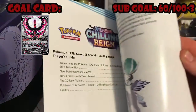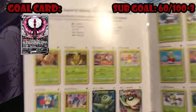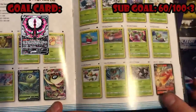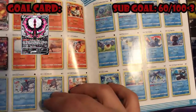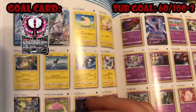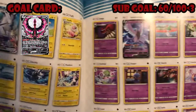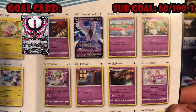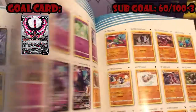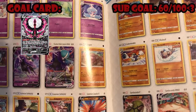First up we got our player's guide, which like usual goes over the basics for your cards and gives you a decent guide explaining everything. Then you have your card list — so what's in here: there's Celebi, there's Blaziken, Volcanion, a Blaziken VMAX that's pretty dope. They have the Ice Rider and Shadow Rider Calyrex, and I believe this is the first time they've introduced the new Galarian birds — Articuno, Moltres, and Zapdos — so their Galarian versions are in this set.